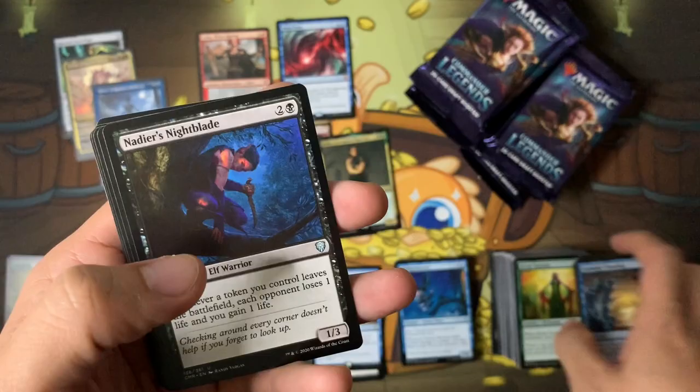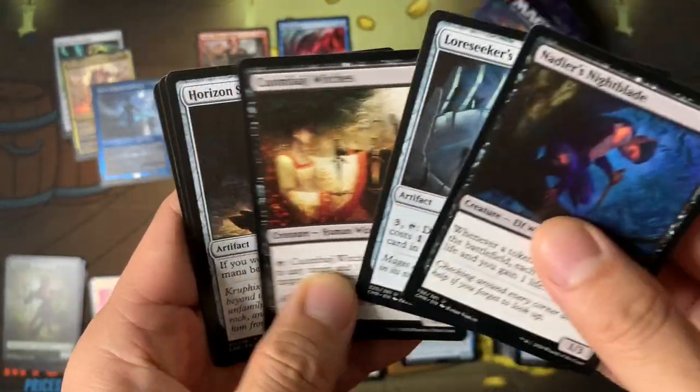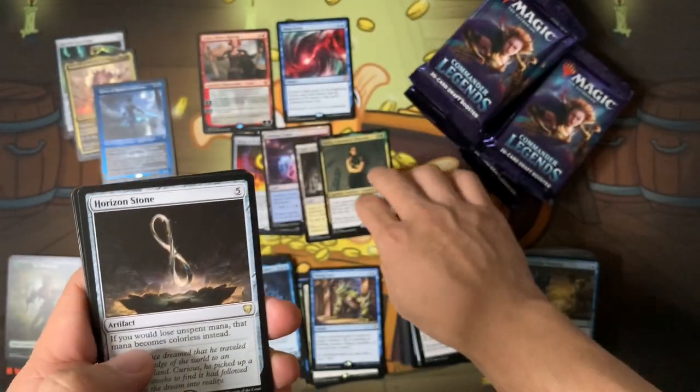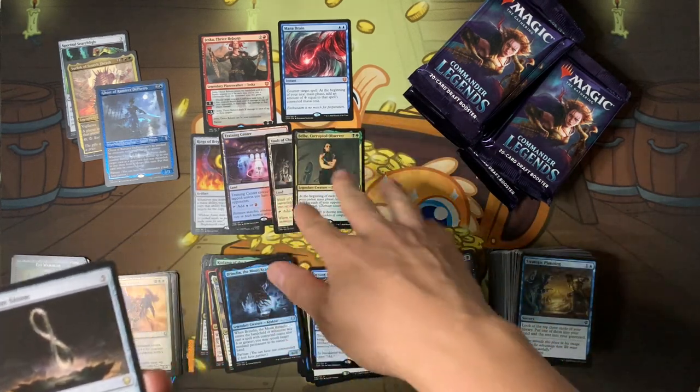We haven't got any good foils except for the Yurlok etched foil — that's the one we want. Of course we'll take the four Mana Drains. Horizon Stone — this is the one I wanted too. It works really well with Belbe: as you're adding potentially up to six mana per turn, your pawns can do some shenanigans.